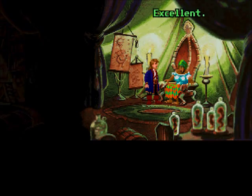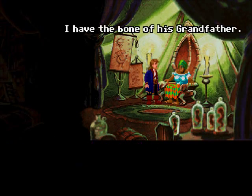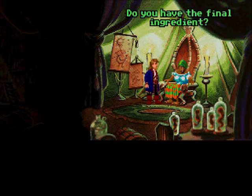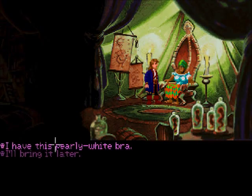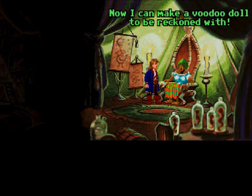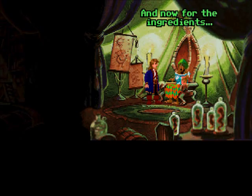I have some of his spit. Excellent. You may keep the paper. Thanks. Have you brought me any other ingredients? I have the bone of his grandfather. Perfect. Do you have the final ingredient? You bet I do! I have this pearly white bra, and I'm not sure why. Yes, that will work. At last! Now I can make a voodoo doll to be reckoned with. Let me get my juju bag. Alright. And now for the ingredients.